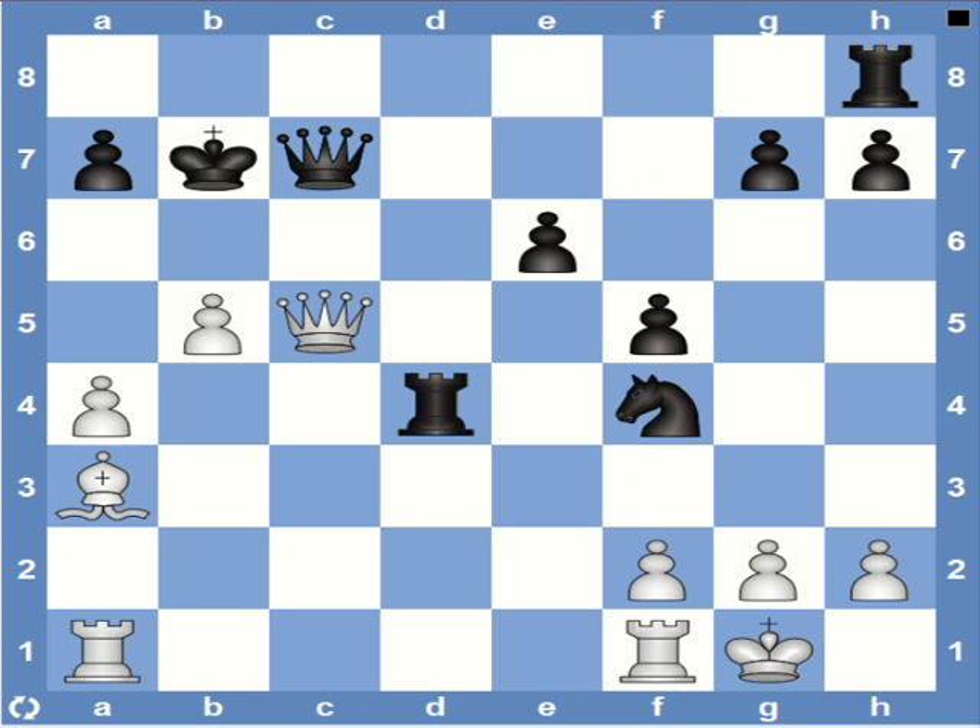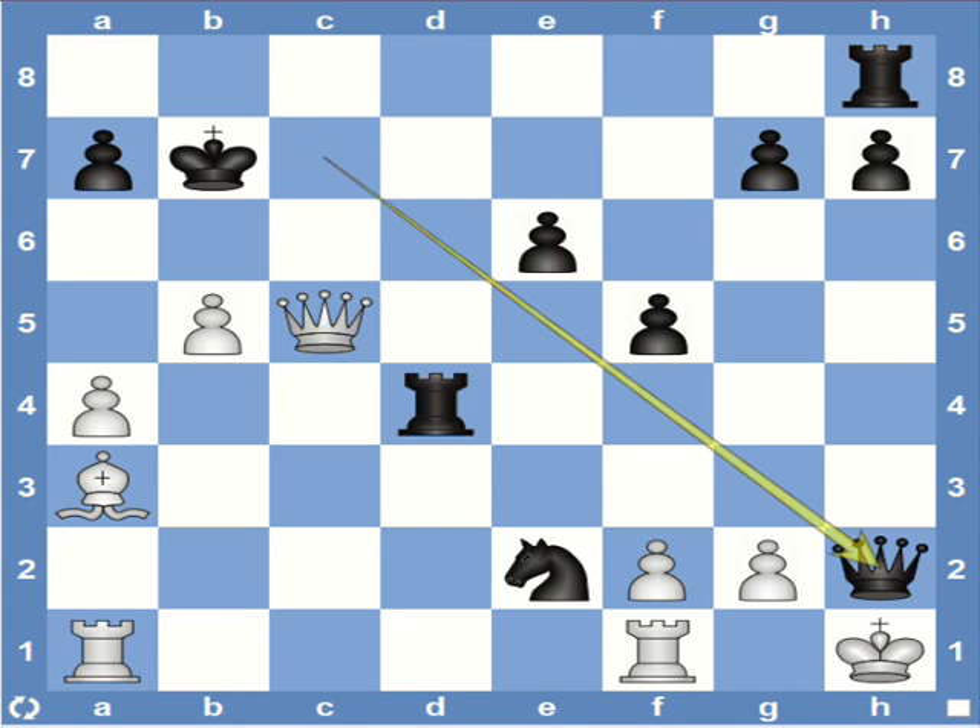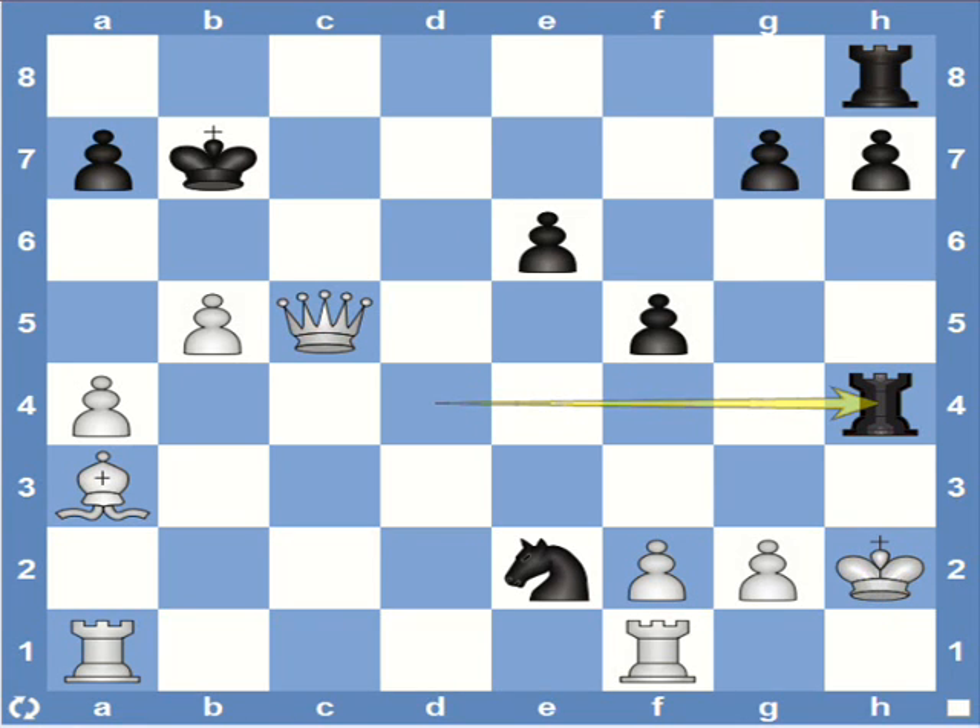This time it's black's turn. Notice that we have everything in place for Anastasia's mate — white's king is castled exactly the way we want it to be with all the pawns on their original squares, and the knight can jump to e2. So black plays knight e2, check. The king has to move to h1, and after that we open the h-file with queen h2, check. White cannot prevent rook h4, mate.